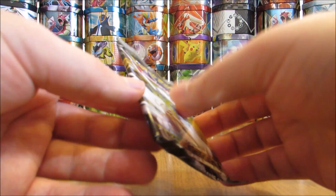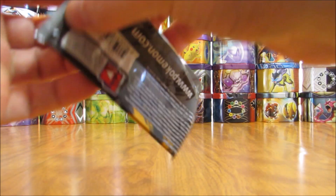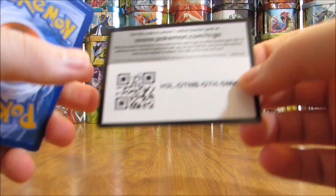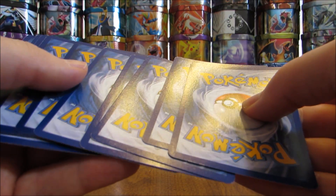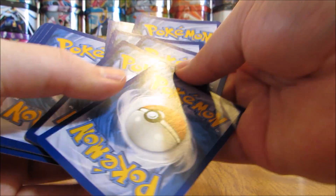Hopefully this Legendary Treasures pack will make up for it. I'd like to pull one of the two gold full art cards in this set — they're actually pretty valuable, worth about $30 a piece. I pulled a Meloetta EX in the Charizard EX tin from my Legendary Treasures pack. The card trick here is you want to get into three groups of two and just go like so.